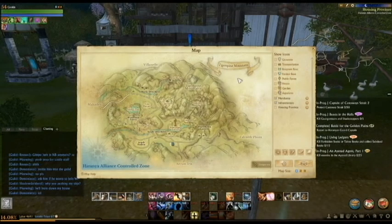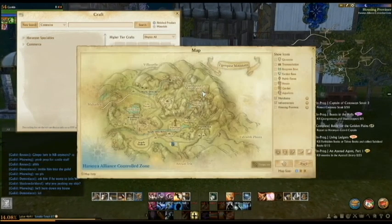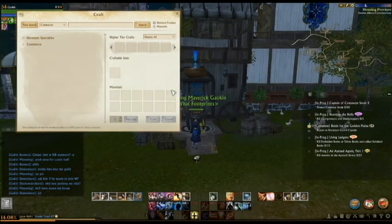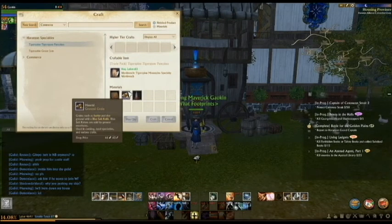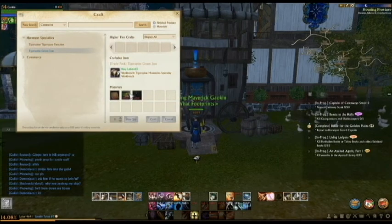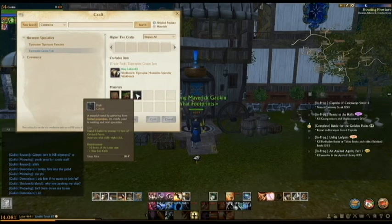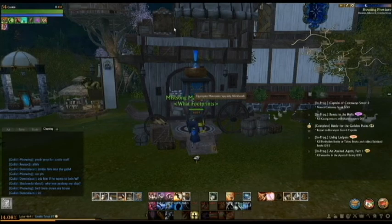Here we have Tiger Spine. Tiger Spine only has one specialty workbench and has no Gold Trader, but it is located just outside of Anvilton, which should be your closest portal. You can make Tiger Spine Pancakes, which require 50 ground grain and 20 milk, as well as one quality certificate, and Grape Jam, which requires 30 chopped produce and 30 grape. There is no Gold Trader here, so you will have to go out and trade from here instead.